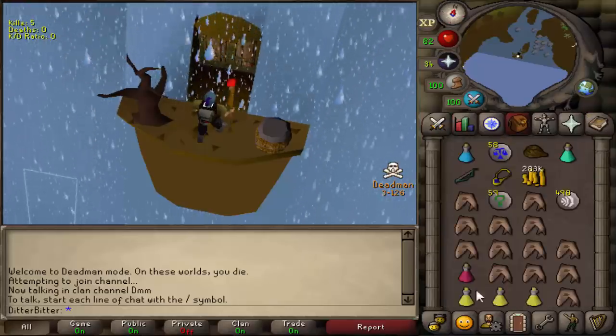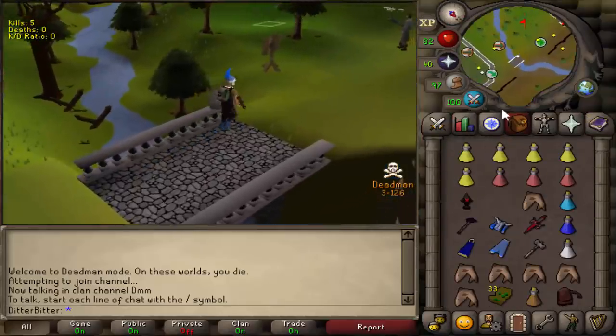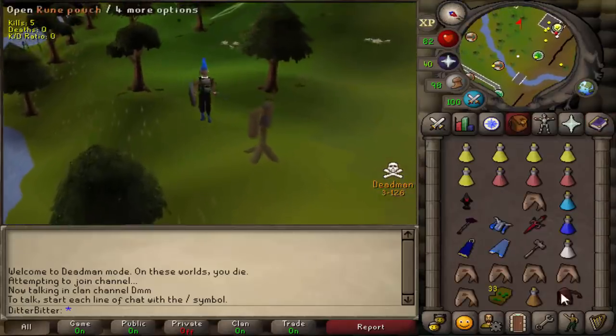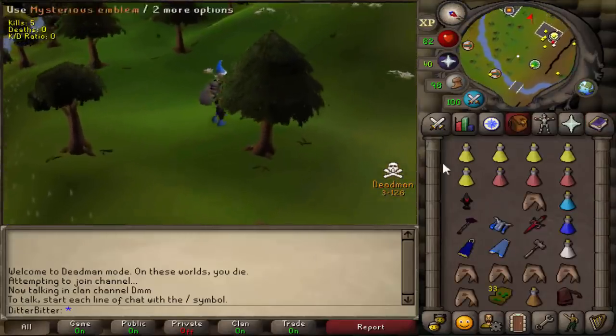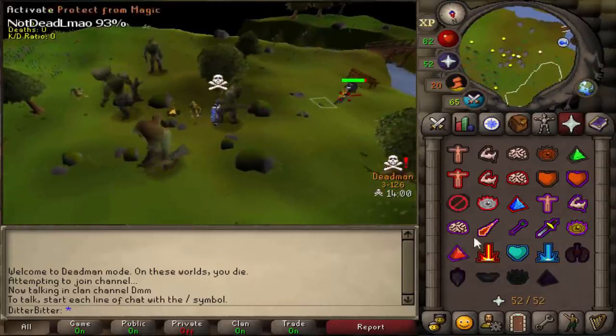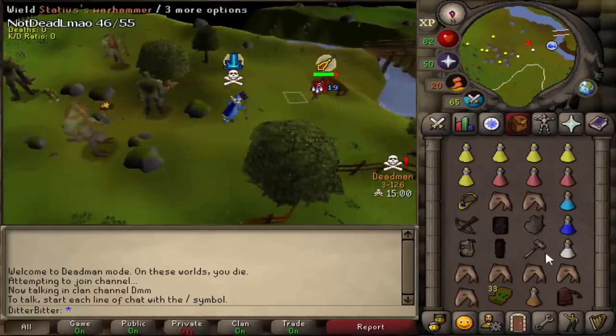We're ready to start pking - we've got a couple more brews, some more sanfews, and we also have barrage and a rune pouch now which is very nice. Just going to cash in this emblem so I can get a looting bag in case I go into the wilderness. This guy's name is literally 'not dead' and he's in full rune.